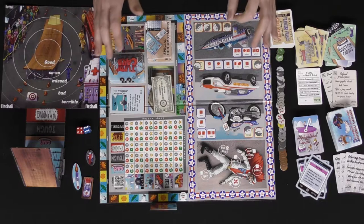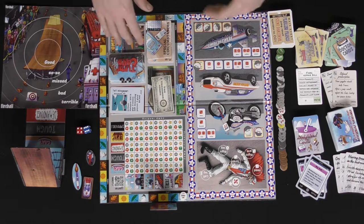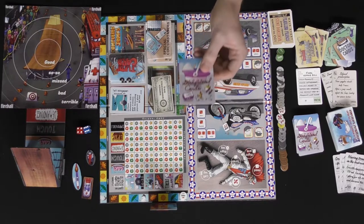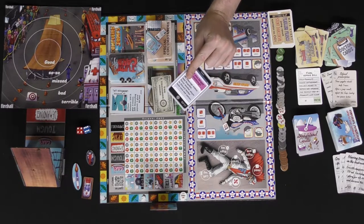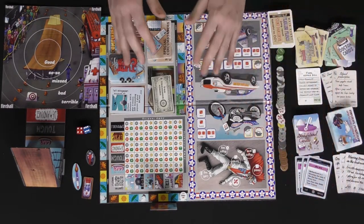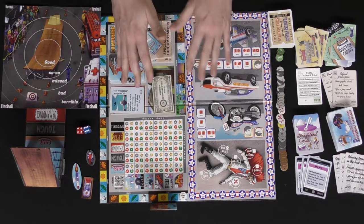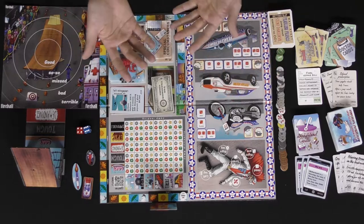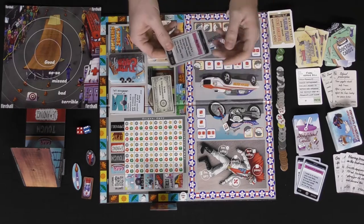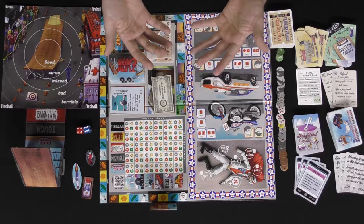A round works like this: draw one card from your player deck, then everyone simultaneously picks a card from their hand and places it face down, revealing at the same time. The only exception is if you have a hold card or a card that says otherwise, in which case you secretly keep it in front of you. Most H cards only have one face-down hidden card for end-of-game scoring, while others last for the duration of the game.